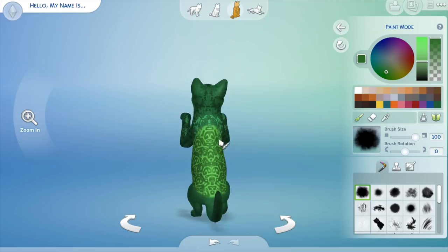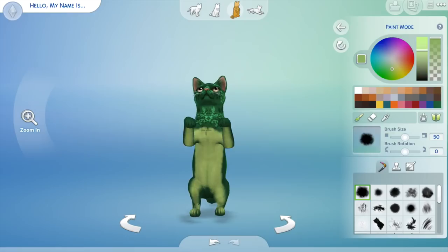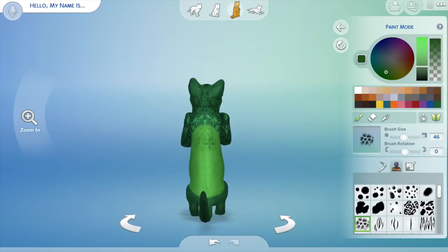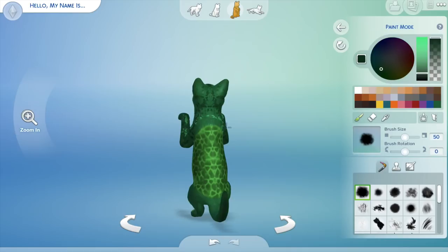I think the hardest part of creating Turtle was picking out the right pattern for its shell and also just for the rest of its body. I started out with these paint splatters, then I picked another pattern, and then I found this one which makes a lot more sense. But then I had to redo everything. I did have a lot of fun creating this cat, because I've played around with Create a Pet a little bit but haven't really done anything too extreme or creative.